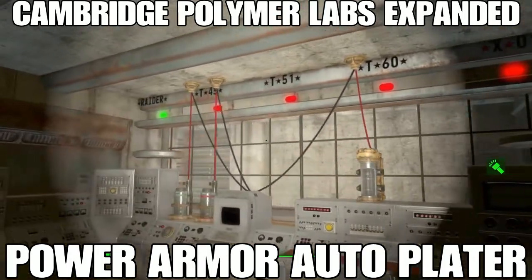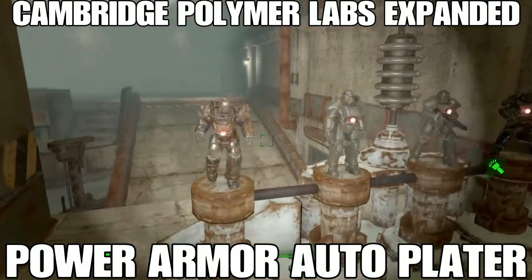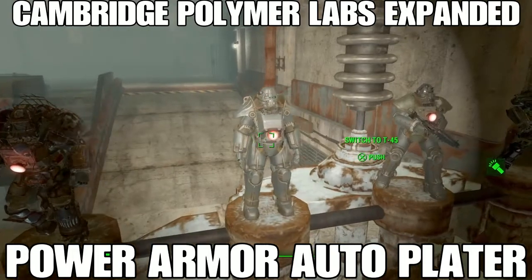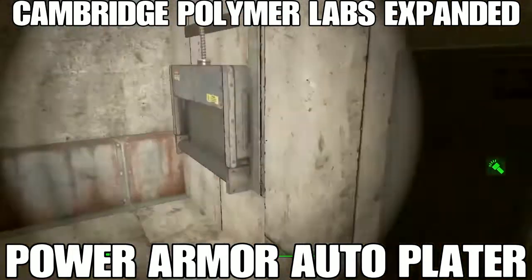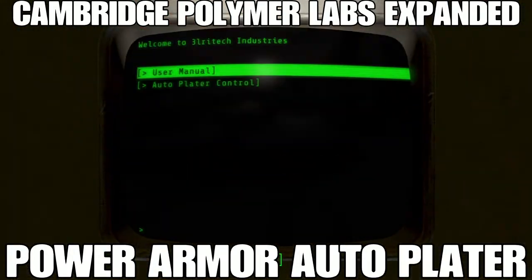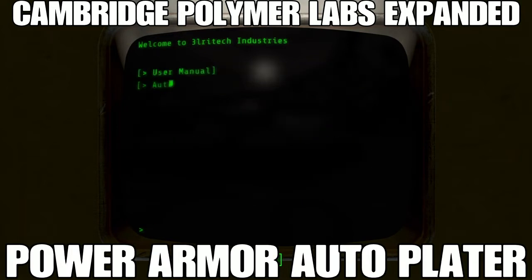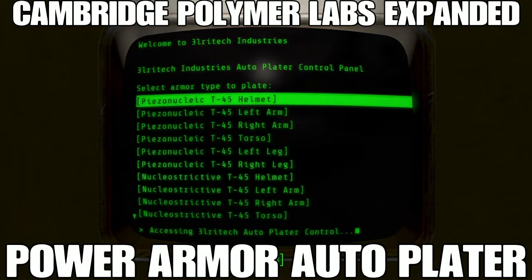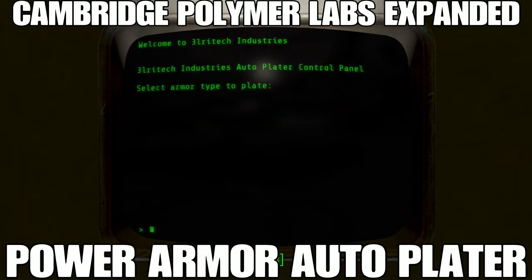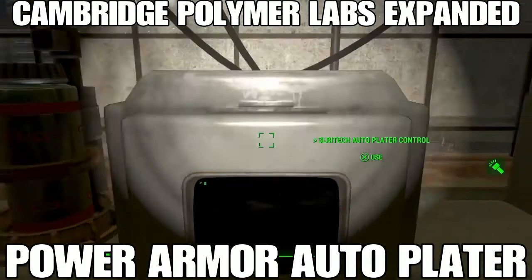Lastly, we have a laboratory that lets you put platings on your power armor. This is similar to the Cambridge Polymer Labs but it's expanded to use all of the power armors, and it also adds a new plating. Not only can you put the piezonucleic plating on your power armor, you can also add a new one called nucleostrictive. The nucleostrictive plating reduces your fusion core drain by ten percent, so you can put it on all six pieces and reduce your power armor drain by sixty percent — or mix and match with the vanilla piezonucleic to increase your action point refresh based on radiation exposure.